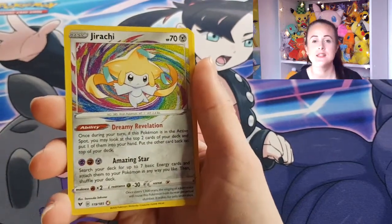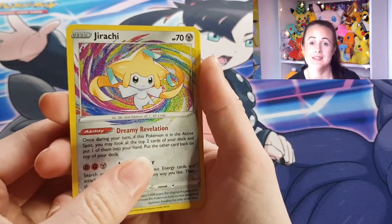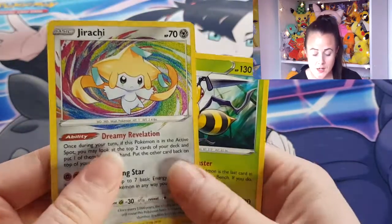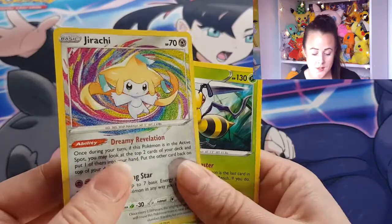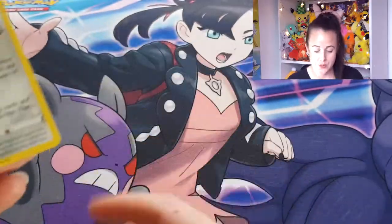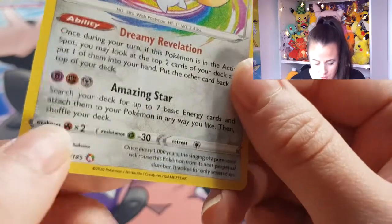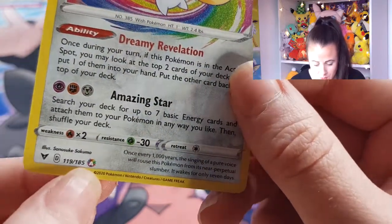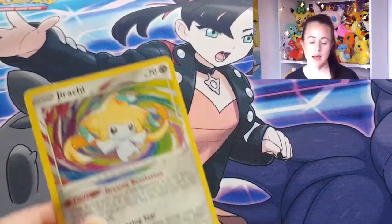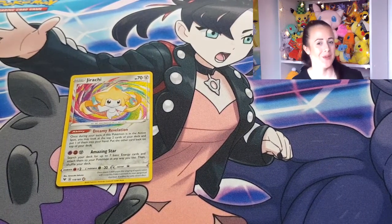Oh, it surprised me. I'm never expecting these cards because they just pop up where the reverse holo should be. So there we go, we've got the Jirachi foil splash card. I love them. And the Beedrill for the rare — yes, that's the rare. I like that all of these little symbols sparkle and you've even got a little one down here. It's just nice. I hope this is something they might carry on in future sets because I do like it when they mix it up.